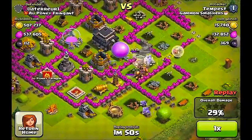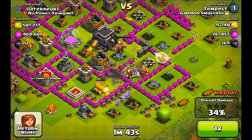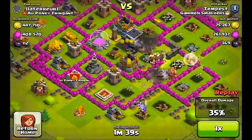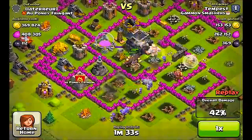He deployed everything properly — the giants went in and took all the damage, the wizards came from behind and cleaned up all the resources. When using this type of team, you want to take out the air defenses. He used about two lightnings to take out that air defense, which allowed his healer to keep going and heal all the troops up.